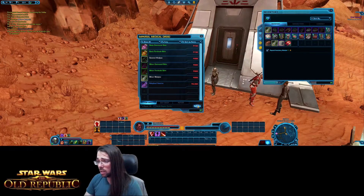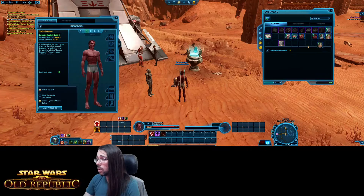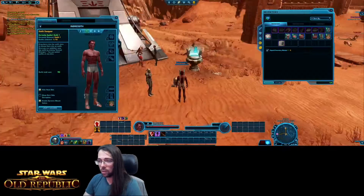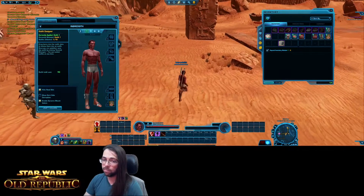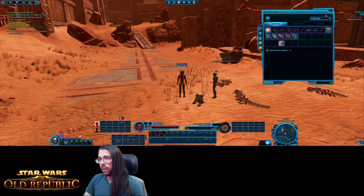Now here you can see a 'Sell Junk' button, or you can right-click the items you want to sell. I'm going to hit 'Sell Junk' and then sell my med pack. We're going to put on a pair of boots — boots are very important — and hit commit. There we go, I now have boots. It makes it much easier to walk around on this rock. I think we're moving up in the world.